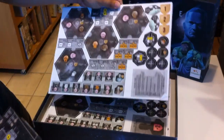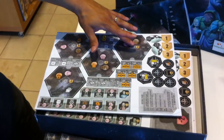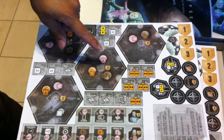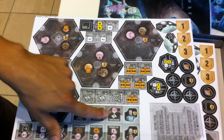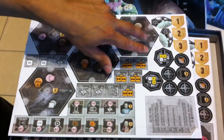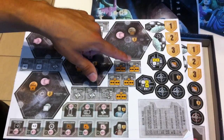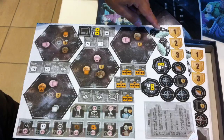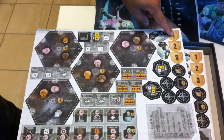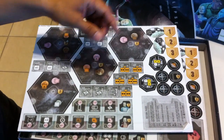There are 11 of these punch boards. There are hexes that are used in the game, and these are the components or ship parts. Here you have the technology tiles, ancient ships, star bases for each player color, and colony ships.